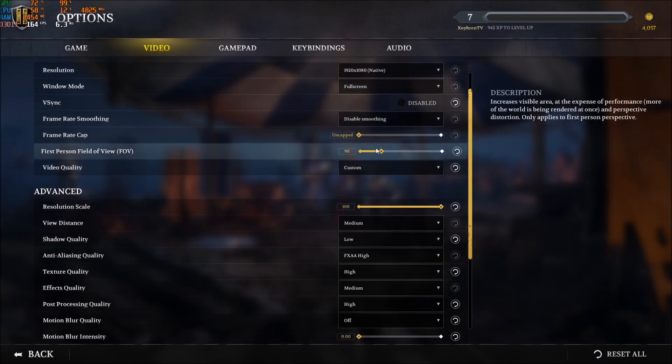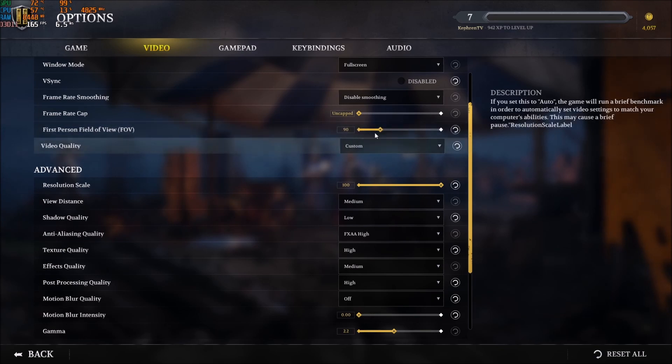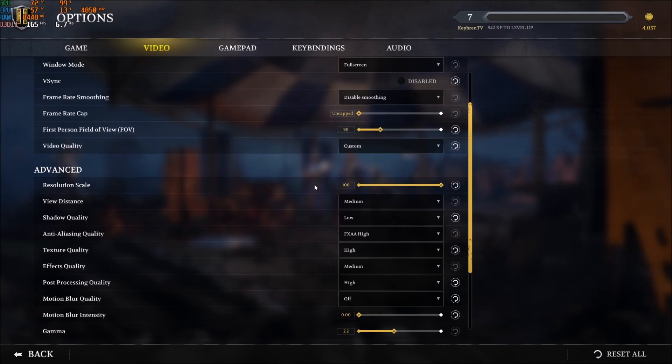For the FOV, I'm using 90 for the first-person FOV. If you go too crazy with this one, you will see that you will lose a couple of FPS because you need to render more in front of you. So it's not a huge deal again, but I just want to mention it.